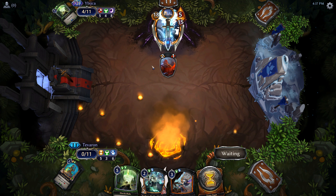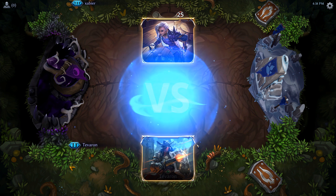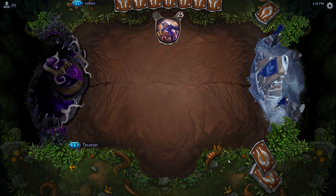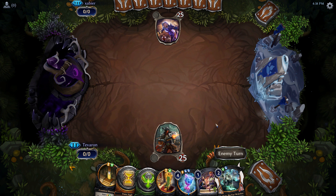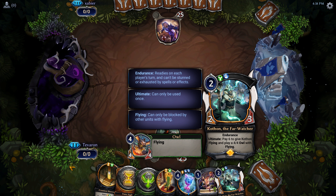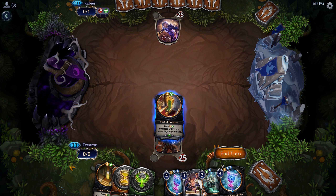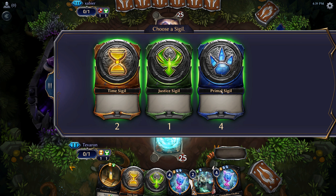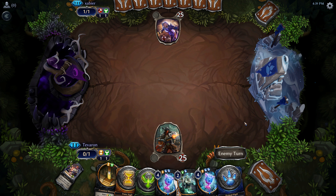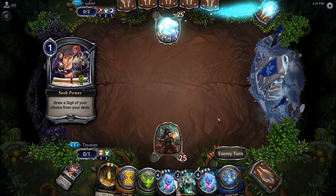This hand is not keepable — need some early action going on if possible. That's better. We'll probably lead with the Seat and seek out Primal so that we can play a turn-two Kothon. Our opponent could be aggressive, or they could be another Armory deck, which seems to be the pocket of the metagame we have hit right now. Buckle up — we're in for it.